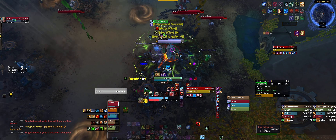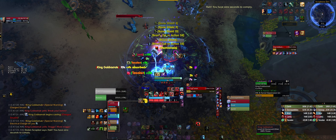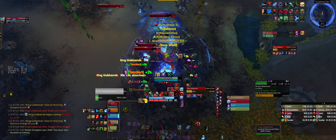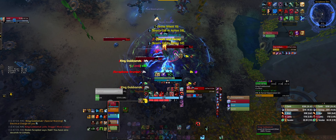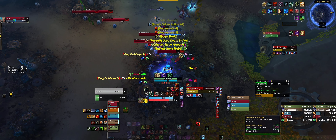One thing you'll notice I'm doing as a tank is standing right on the electrical conduit, so that when the boss does his electricity AOE I'm already on it and don't have to worry about moving around to get that debuff off of me.